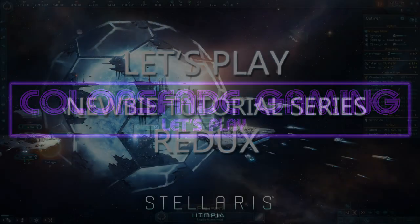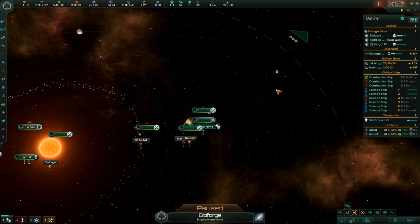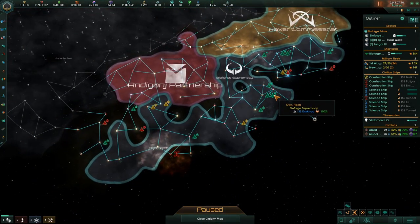Hello everyone and welcome back to Let's Play Stellaris Newbie Tutorial Series Part 2, The Redux. I'm your host, Colors Faded. It's Episode 3. It's the year 2243, and we're here on the map — this is what it looks like.